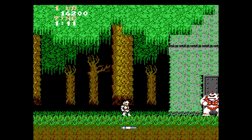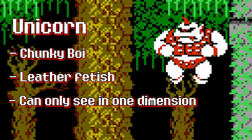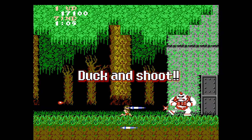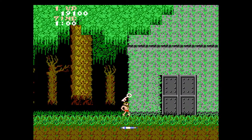Now you will run into the first boss of the game, the unicorn. Against the unicorn, duck and shoot. This will avoid the fireballs and your attack should do enough damage to kill him before he has a chance to hurt you. With that, we finish stage 1.